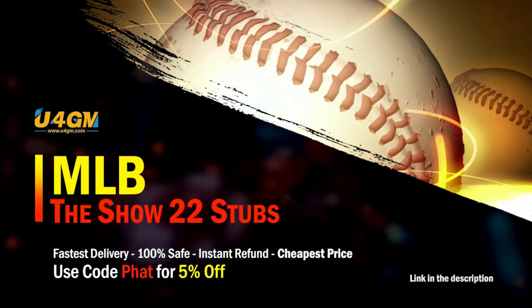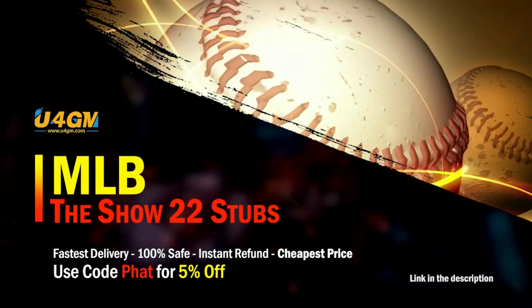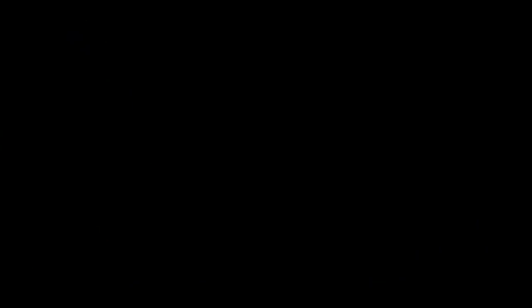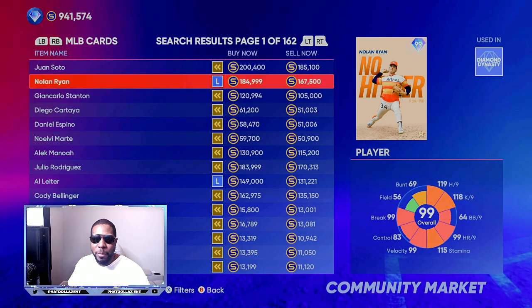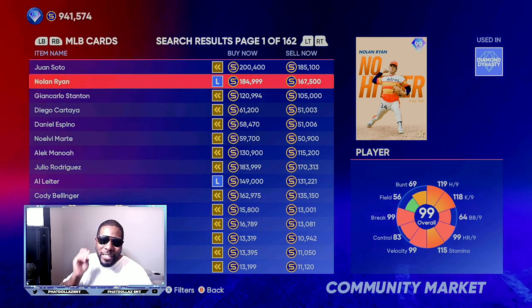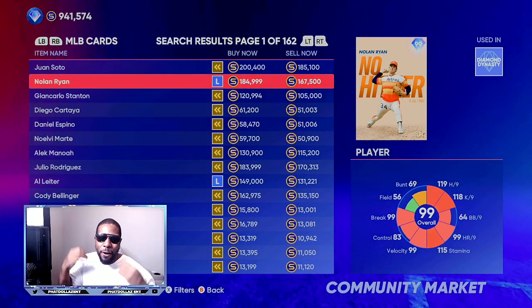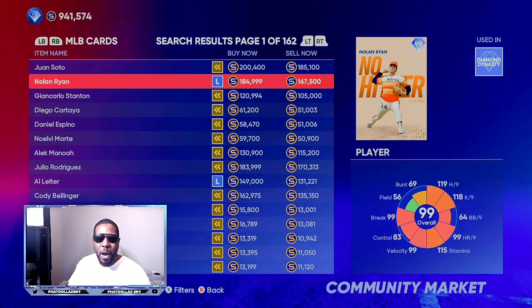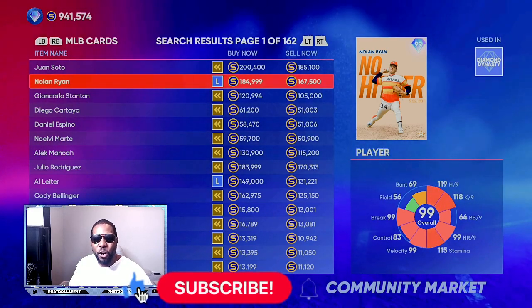If you want to complete every collection super fast, head over to my sponsor and use code 'FAT' for 5% off your order — super fast and reliable. In this video I'm going to be showing you guys an easy and simple way to make unlimited stubs in MLB The Show 22.